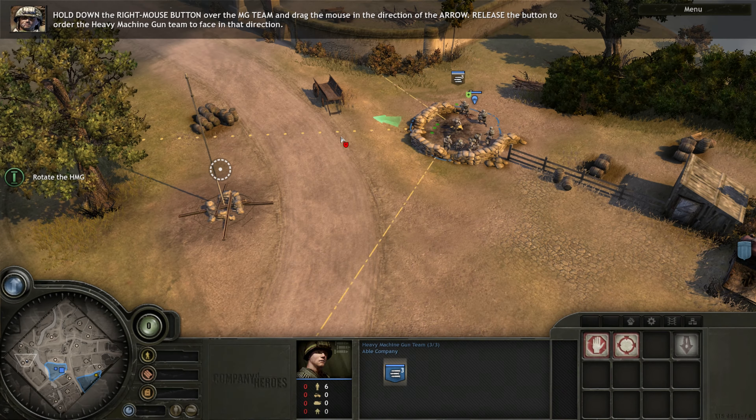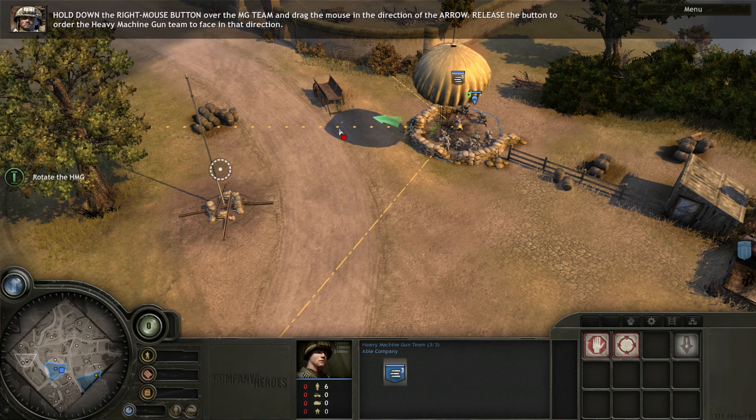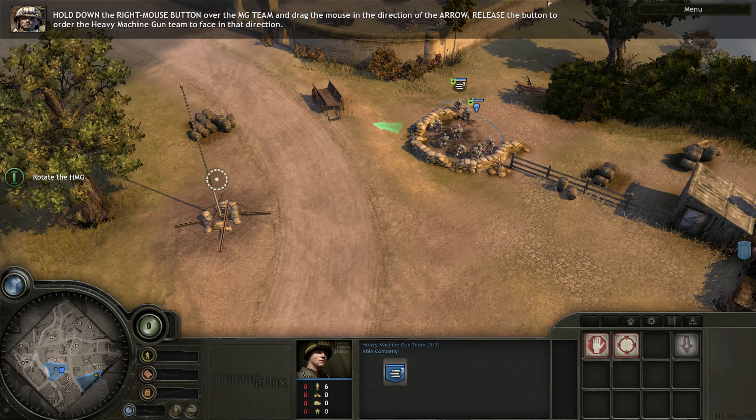Right-click near the stone wall to move the paratroopers into heavy cover. The green dots represent areas of heavy cover. As you can see, the shield is now green. Your squad is now in heavy cover.